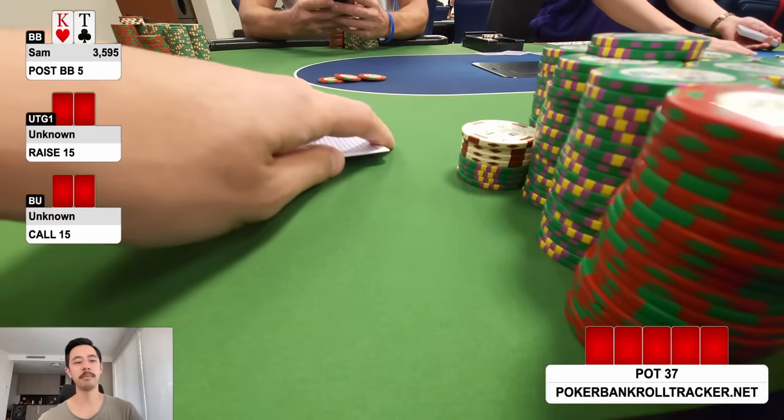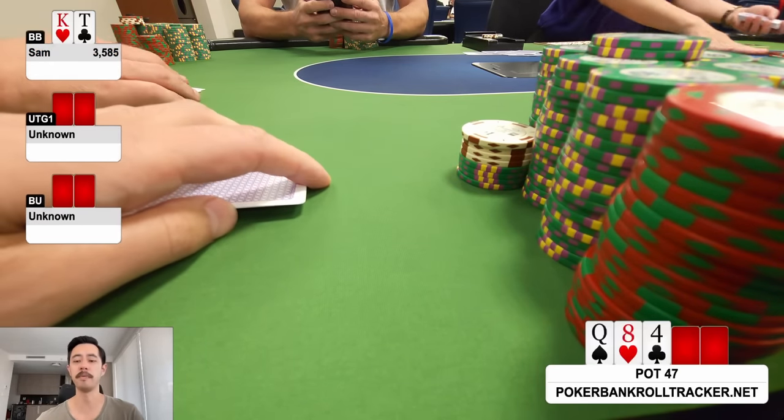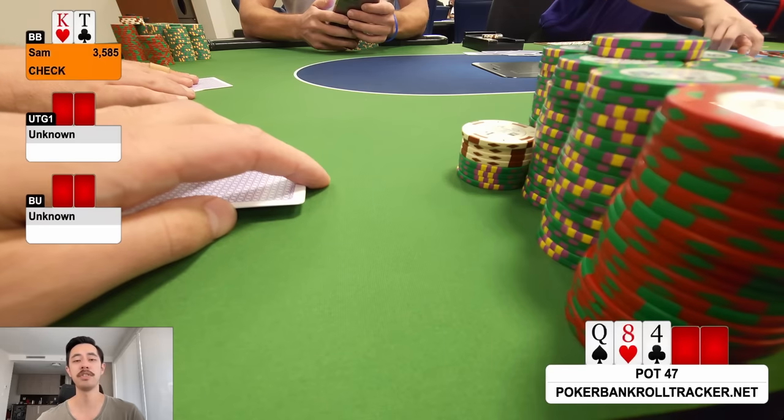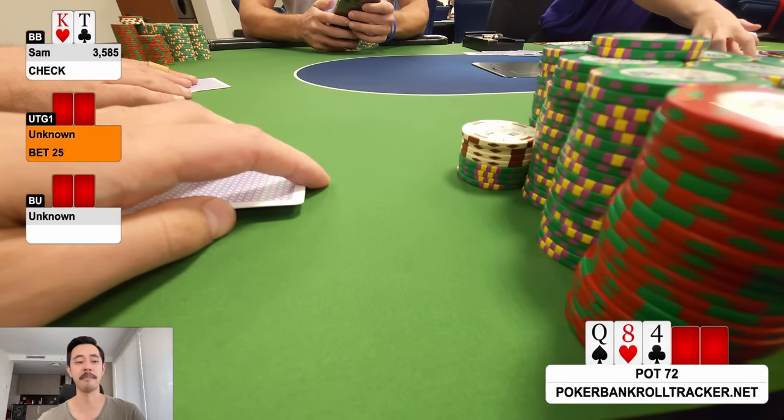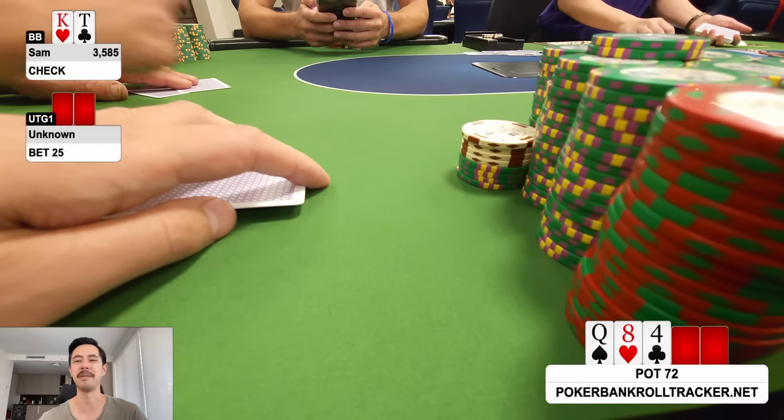King-ten offsuit in the big blind with a raise and a call — standard defend. Flop is queen-eight-four rainbow. I check, original raiser bets half pot 25. In position I'd love to float, but out of position I just let it go.